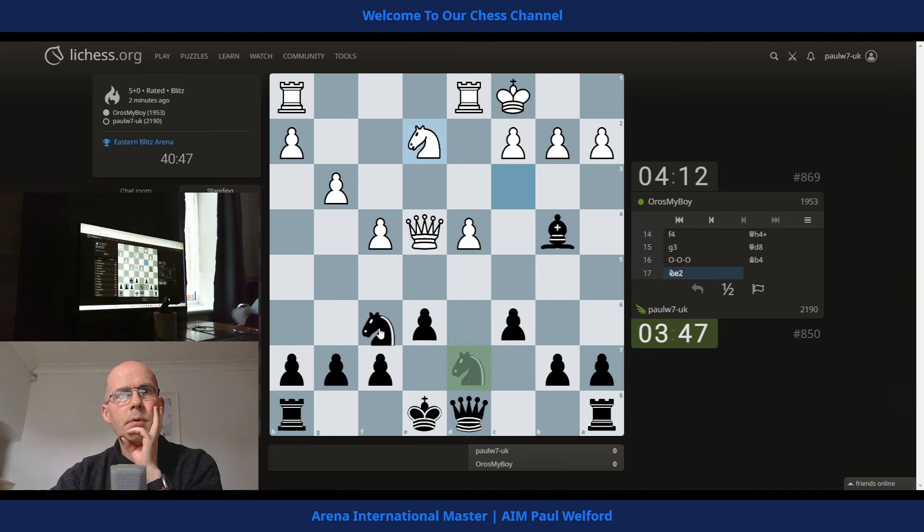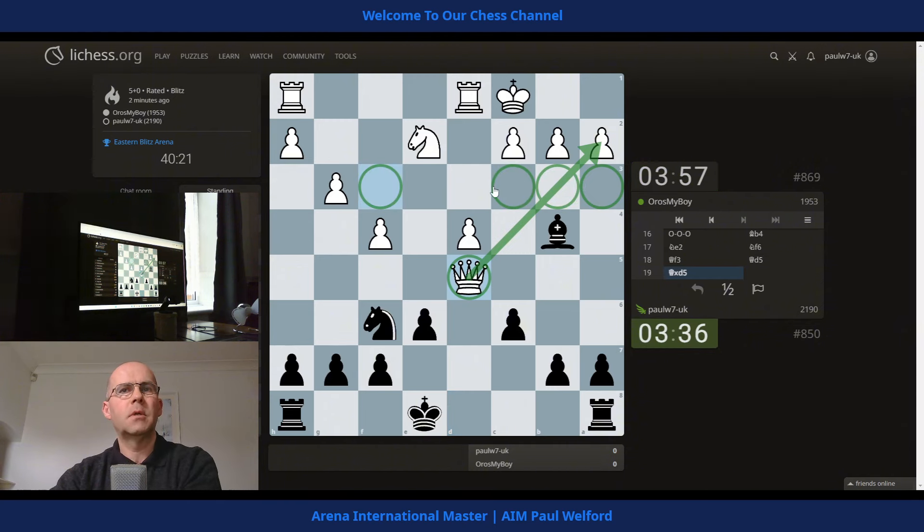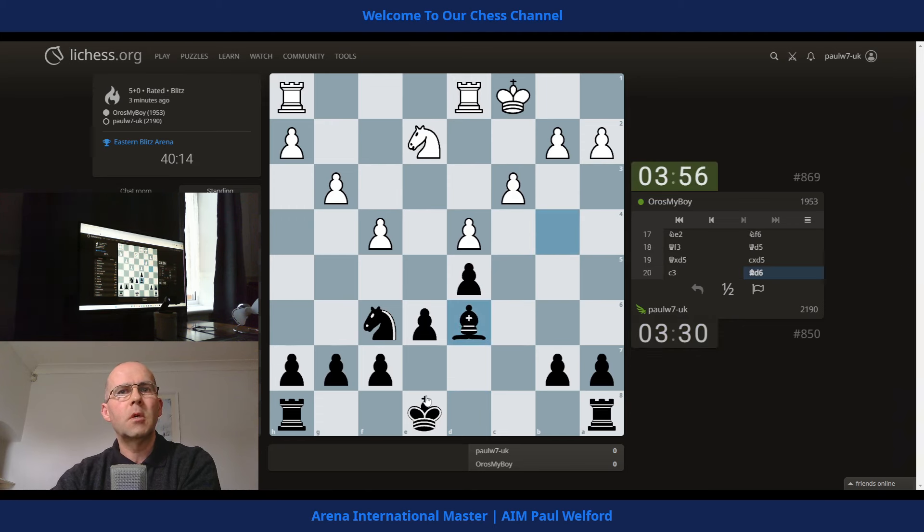I want to play knight across first and get tempo attacking the queen - see where he goes. We might end up retreating the bishop, not sure yet. He's gone back, so queen up looks good here - as a principle we offer the queen trade and hit the pawn. He can't move the queen to any of these squares without a trade. I guess we drop back - he just mixed his move order up in the opening.